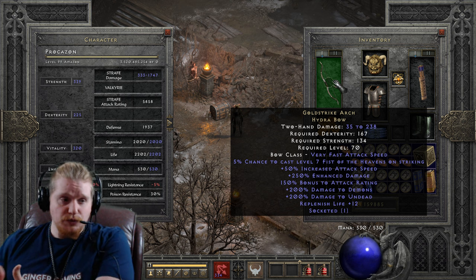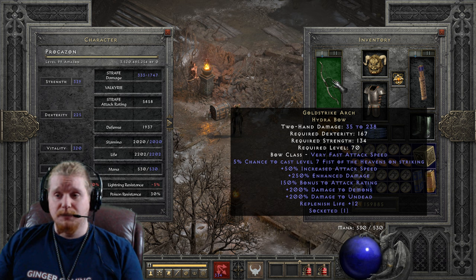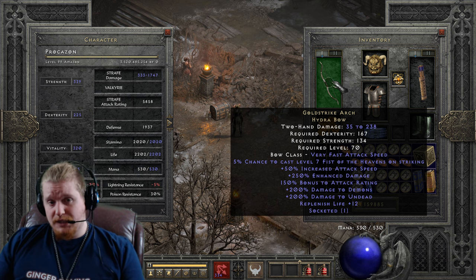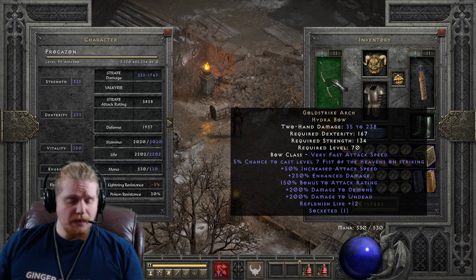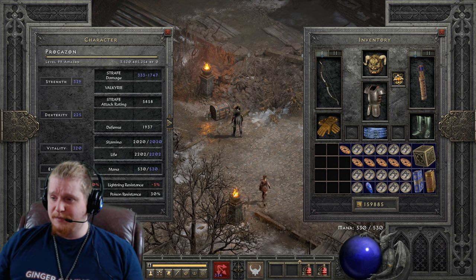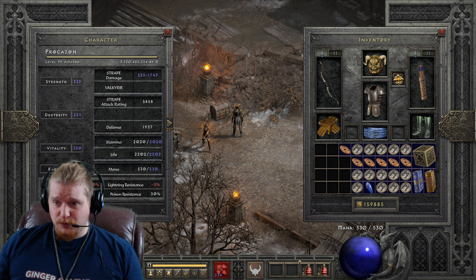All in all, Gold Strike Arch is definitely a solid option for a Bowazon, specifically a physical damage Bowazon — it really shines for physical damage characters. It's much easier to come by than Wind Force. You've probably found a couple of these already without paying attention to the stats. Now that you know what the stats are, if you find one in nice condition, consider upgrading it and throwing it on your Bowazon. Finding a good version is a different story though — it seems to drop a lot but perfect versions are rare.